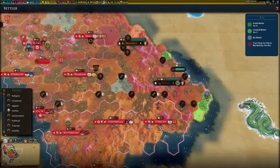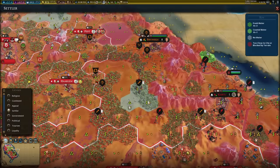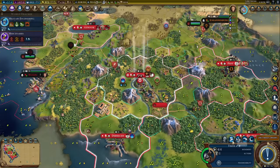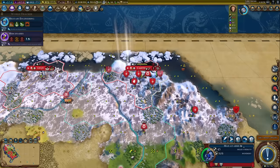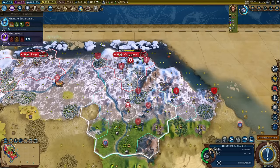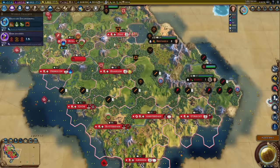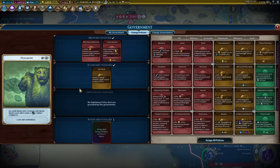Planning out where to put all my cities — freshwater is interesting in this area. Six cities should do it, so Amsterdam and Utrecht can each start producing settlers. I've got galleys — go find the rest of the world. The best thing about this is they don't know what I've been doing on this continent. War crimes: if a war crime happens in a forest with no one around to see it, is it a war crime? These are the questions.